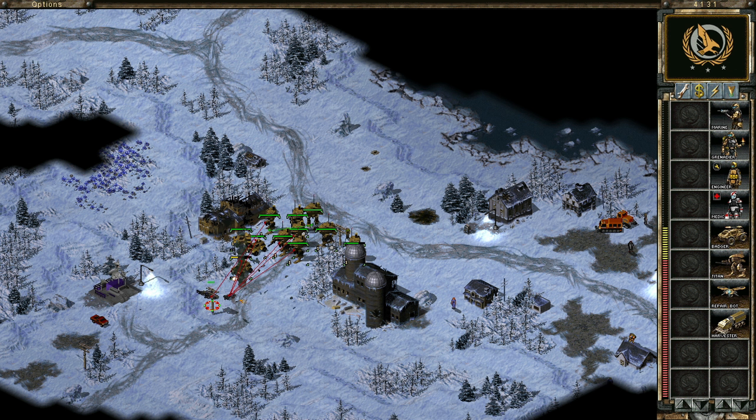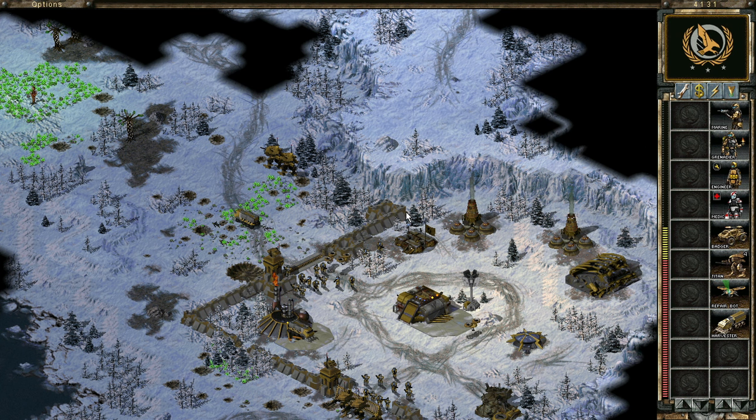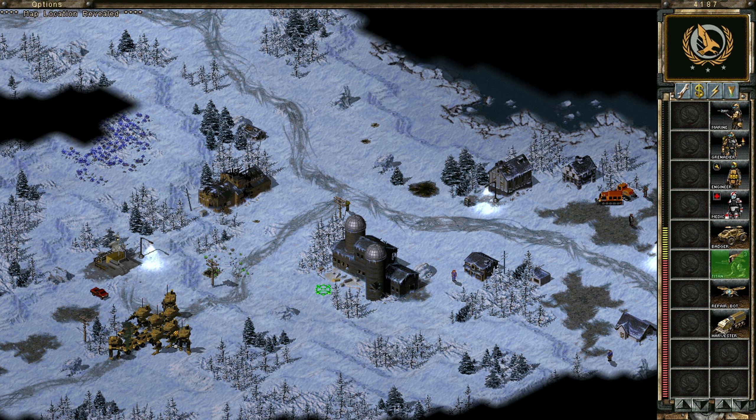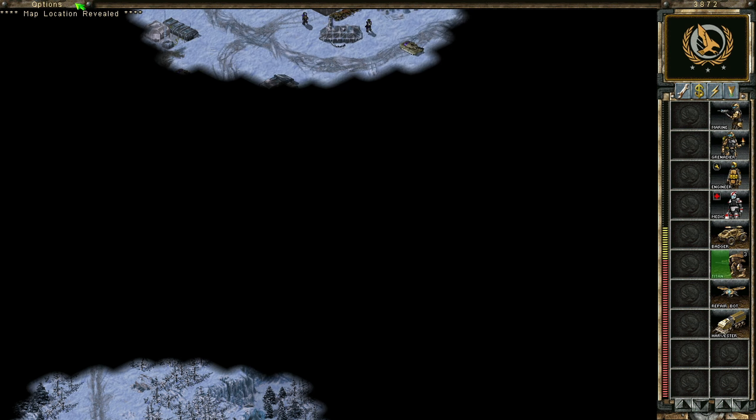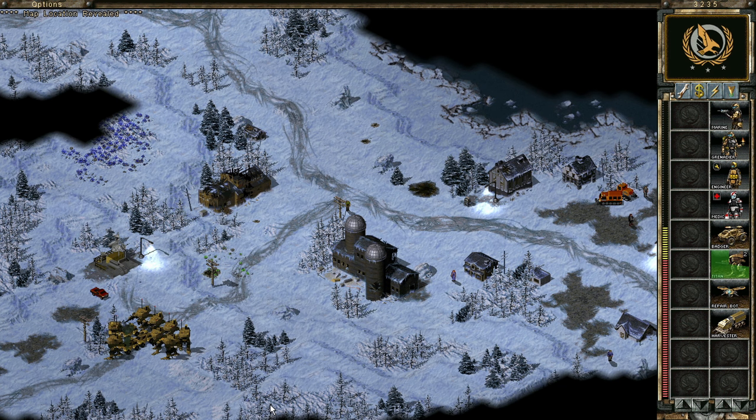They're coming from here, so that's only so useful. I guess we need some more repair bots. Map location revealed - so that's somewhat useful. Let's see. So there's a mutant armory here. Should we blow that up or should we...